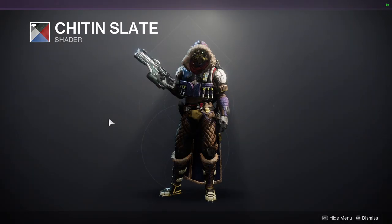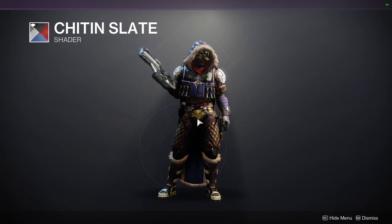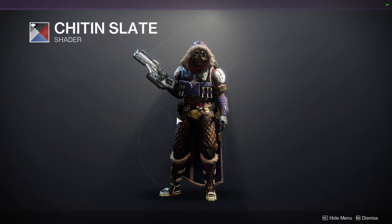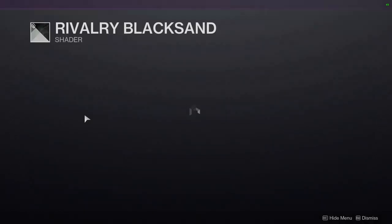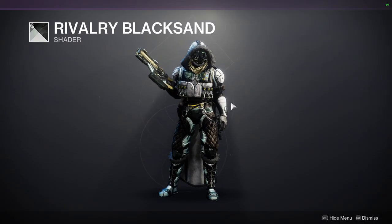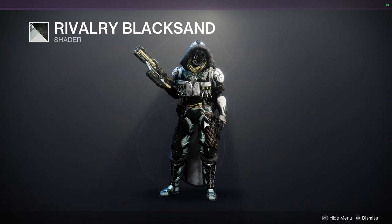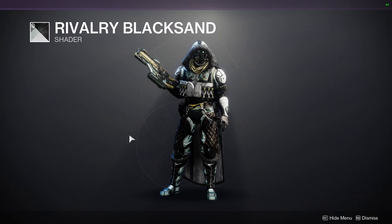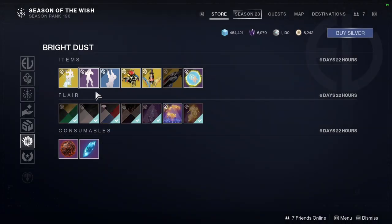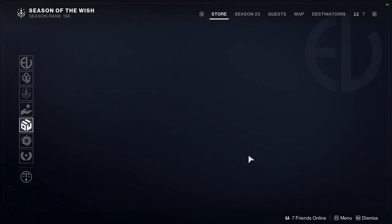Shit and Slay — always such a good shader, I love it. It doesn't look good right now but it's a great shader if you want to turn off a glow. Rivalry Black Sand — I'm not a fan even though I like this shader on certain things. And then Verdant Crown, which we saw last week. Let me know what you guys are gonna be picking up.